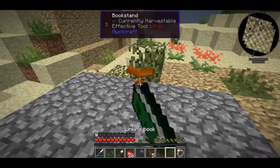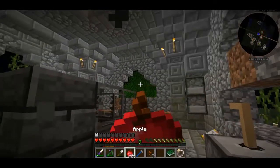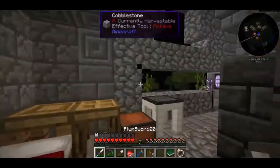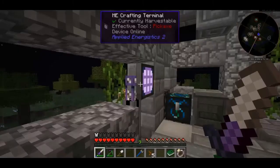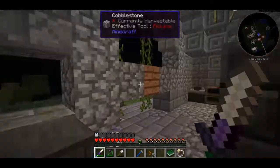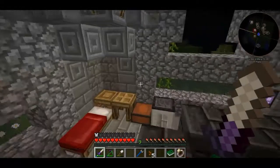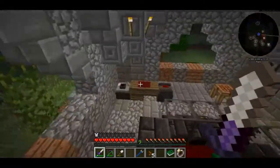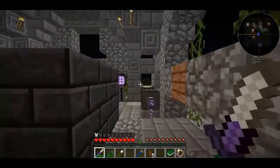Let's go back to the overworld where we don't get any negative buffs. There's a linking book - cool. We've returned back to the overworld and I'm going to put all the stuff back in the AE system. Thank you for watching guys, remember to like, comment, subscribe. Next episode we'll be doing a little bit more with Mystcraft, maybe writing some custom ages and getting some pages. I might have to look at the mod a little bit more - but thanks for watching, take it easy guys.